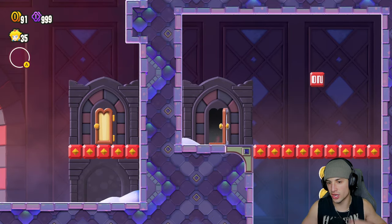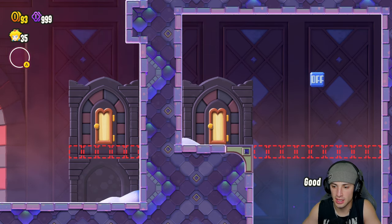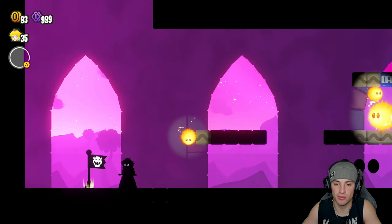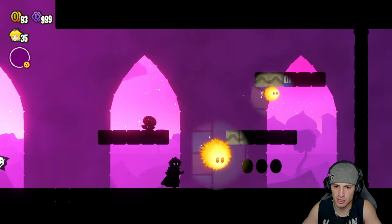There are still a few other characters I haven't used yet — I think you can use both Toads, which are blue and yellow, and Toadette is a playable character in this game which is pretty dope. Daisy might be a playable character too — I could be wrong on that one.